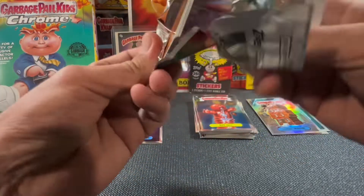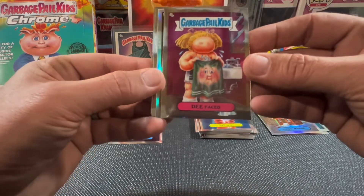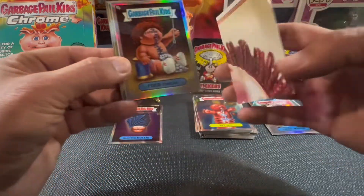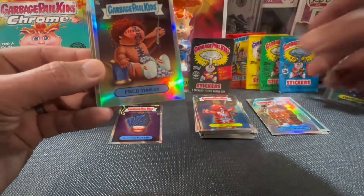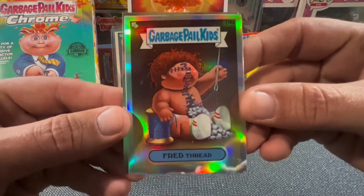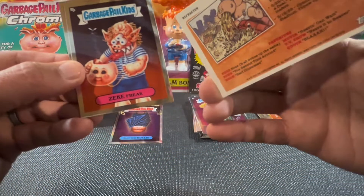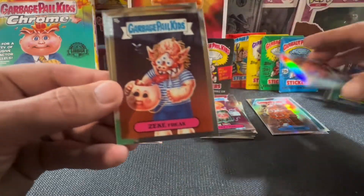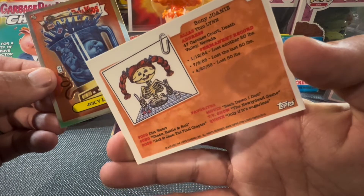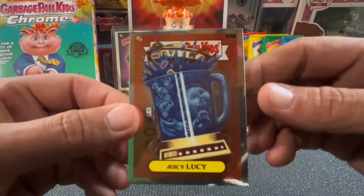Doesn't look like there's going to be any color in here either. There's D-Faced — one of the poster kids. Fred Thread in the refractor. Zeke Freak — got Boney Joanie on the back. And we're going to end it with another cool one: Juicy Lucy.